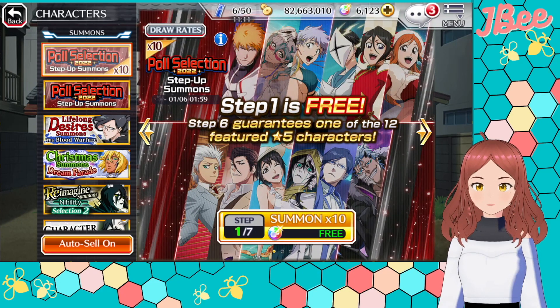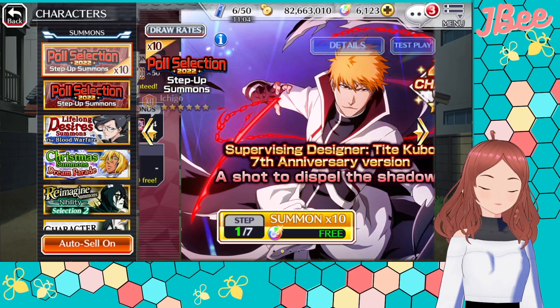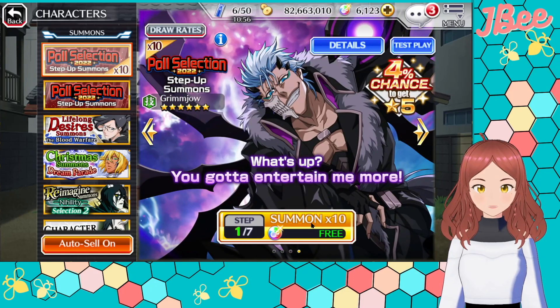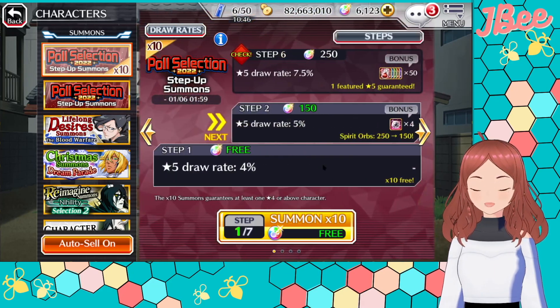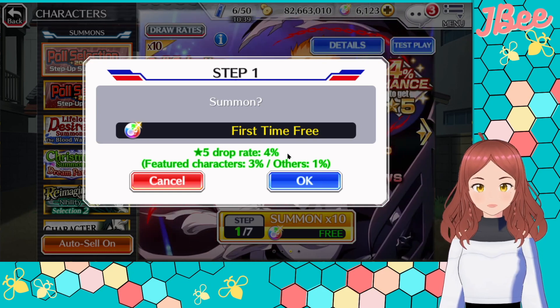Maybe it is good to get the little items — it might be worth the 250 instead of throwing 250 at this banner constantly. Let's get into the main banner. The first step is free and then we'll probably just go to step six or seven. Step six is the guarantee and then step seven is kind of like a high rate up. You get four-stars, three-stars, and others.